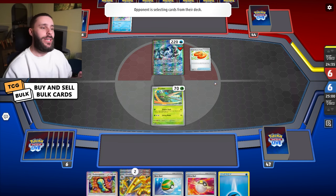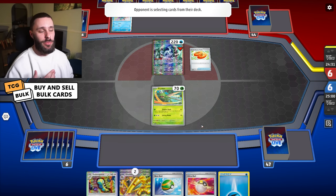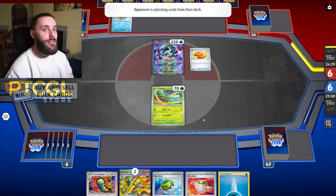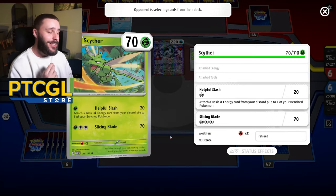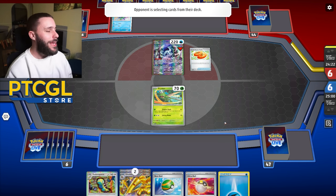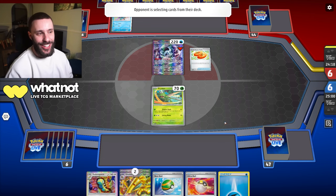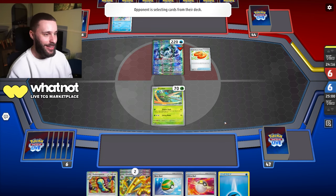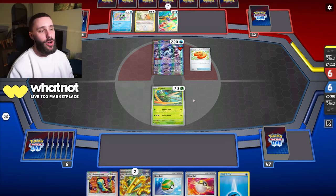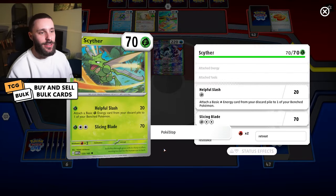It's a much more even matchup than you think, even though we hit weakness. The Scizor is going to be massive for us. If they overdo it and get one more ability down, we can just Scizor and take a KO - obviously not next turn because it'll be our first turn. Our Scizor can OHKo this, so that's funky. I'm going to do everything I can to protect this Scyther. It's a bit of a shame we started it, but actually it's not that bad.